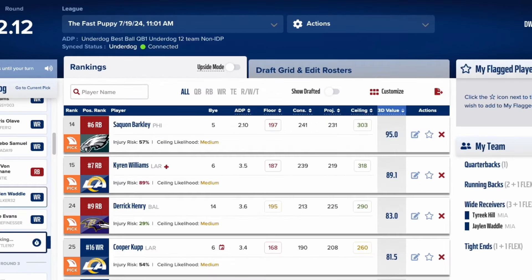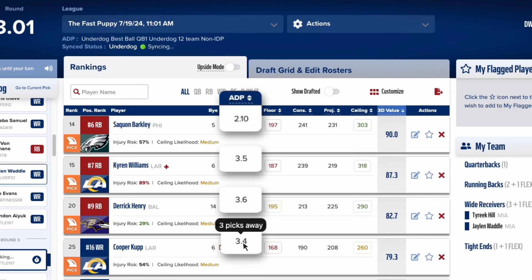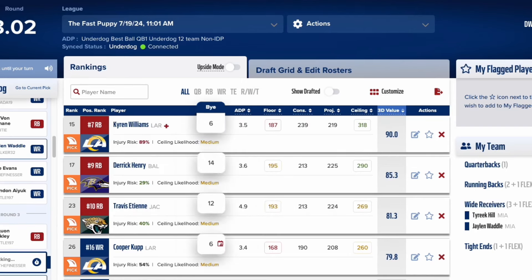Average draft position for your exact league type: our ADP feature keeps you alerted at all times, and we even tell you how many picks away each player's ADP is. Player bye-weeks: this draft war room tool actually gives a warning of bye-week conflicts for your team.